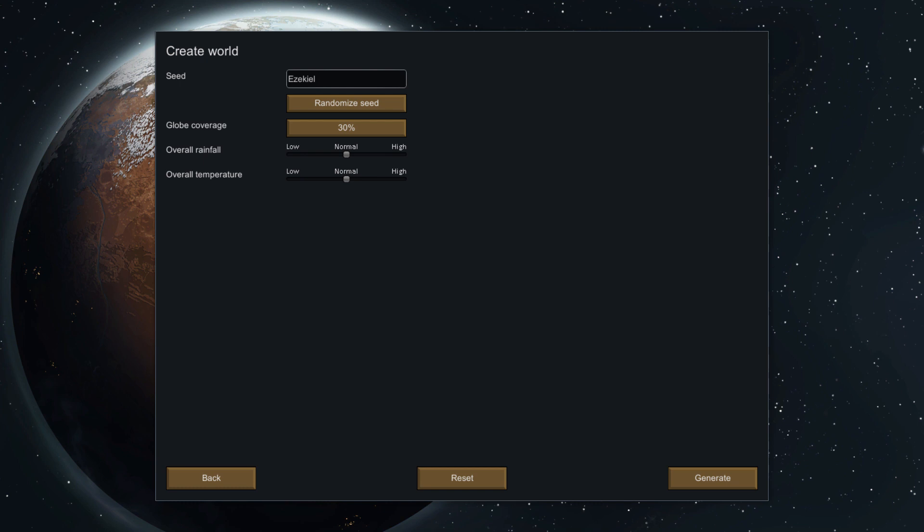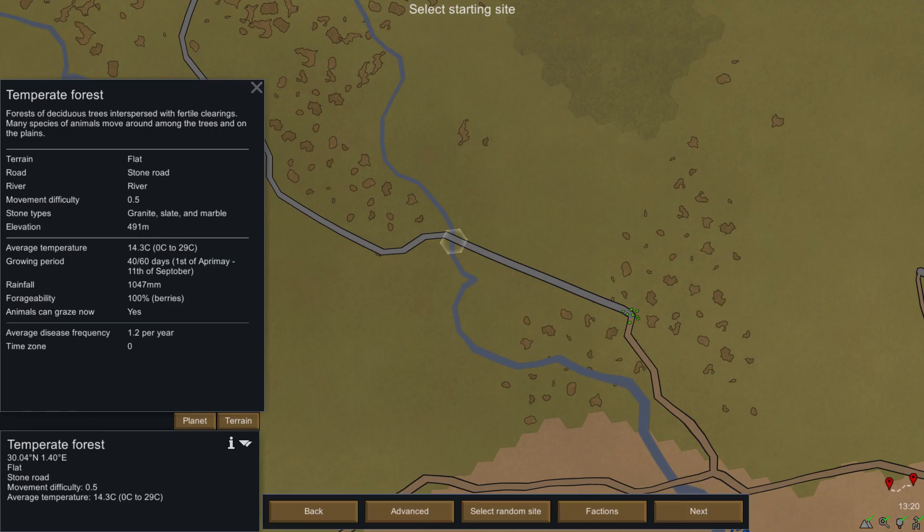Now you have to generate a planet. I won't go too into it, but when picking a place to land, you can see the details of the landing spot on the left. As long as you pick a small or large hill temperate forest, you should be fine.